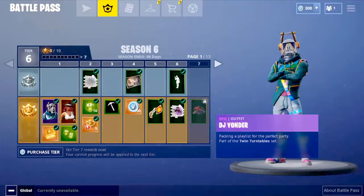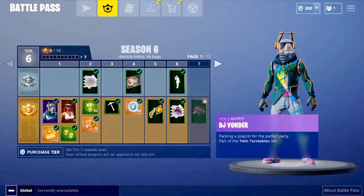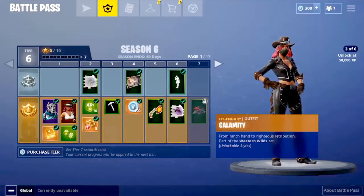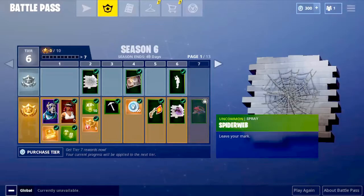Let's look at the skins. We've got DJ Yonder, and then we've got Calamity — a legendary skin that can be changed; it has 6 stages, which is pretty cool. And we get 5 free tiers for next season hopefully.